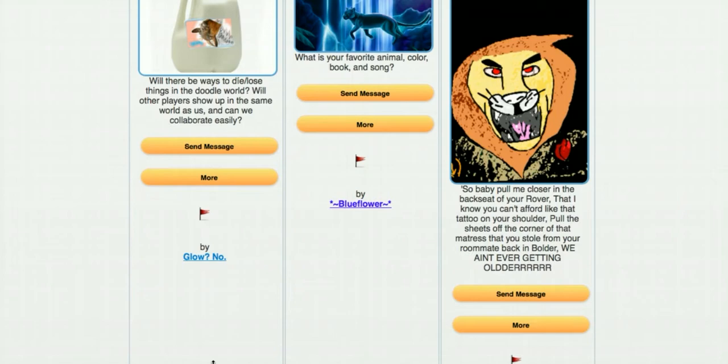Blueflower asks: 'What is your favorite animal, color, book, and song?' My favorite animal would be tiger at the moment, but honestly some of the animals that players have suggested for the doodle world bases will be more awesome — I'm really into the original character and animal ideas. As for color, it's blue. For books, it really depends on fiction or nonfiction — for fantasy-type books, I think Fountainhead is pretty cool, and for nonfiction, the Wisdom of Andrew Carnegie is really cool.